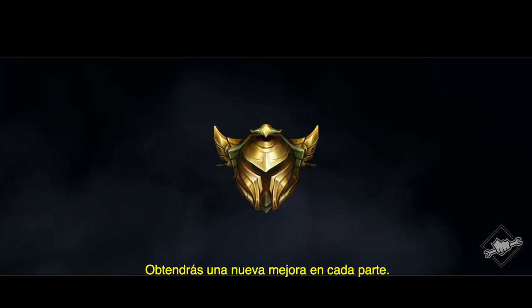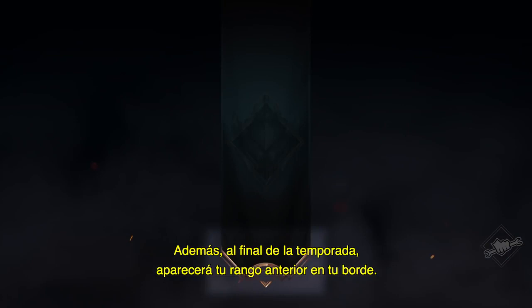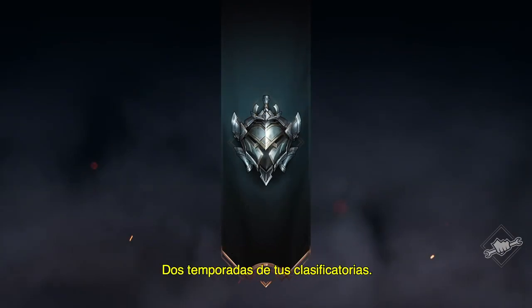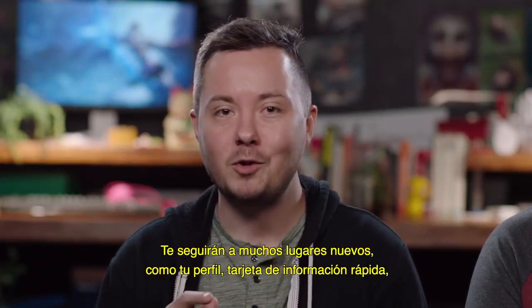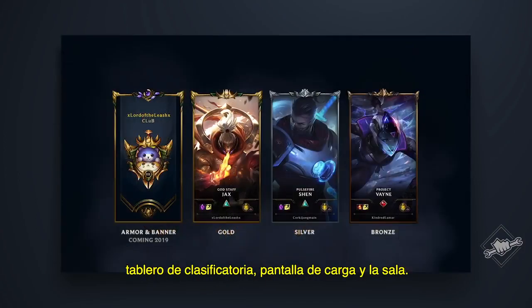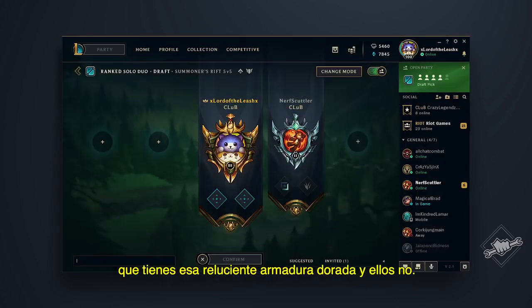The main thing you're going to earn with split points are upgrades to your Ranked Armor. You earn a new upgrade during each split. Additionally, the banner draped off the back will always show last season's rank. That means by the end of 2019, your armor will reflect your current rank, all your upgrades earned from splits during the season, and your rank from 2018 — two seasons of your rank journey. Your ranked armor and banner are going to follow you to a bunch of new places, including your profile, hover card, rank dashboard, loading screen, and lobby. You'll always be able to remind your friends that you've got that shiny gold armor, and they don't.